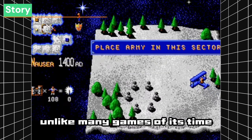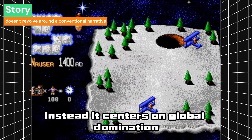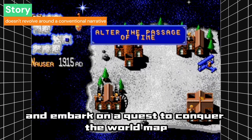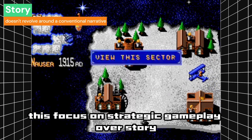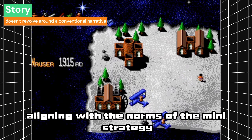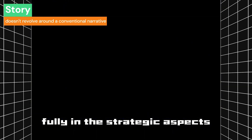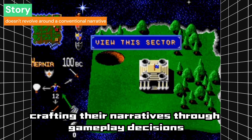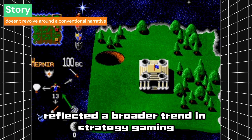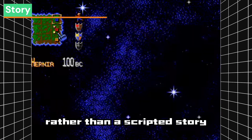Unlike many games of its time, Tyrants doesn't revolve around a conventional narrative. Instead, it centers on global domination, where players choose a faction and embark on a quest to conquer the world map. This focus on strategic gameplay over story was a deliberate choice, aligning with the norms of many strategy titles of the era. The game's simplicity in storytelling allowed players to immerse themselves fully in the strategic aspects, crafting their narratives through gameplay decisions — reflecting a broader trend where mechanics and player choices drive the experience.